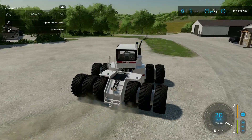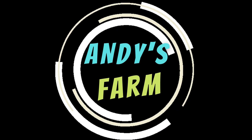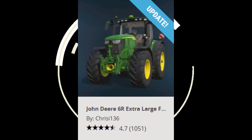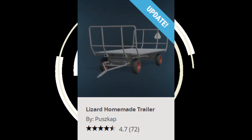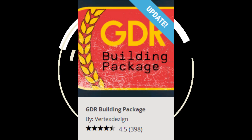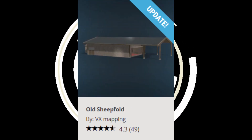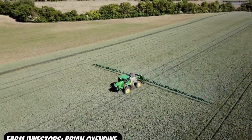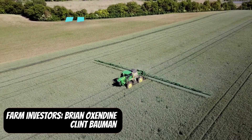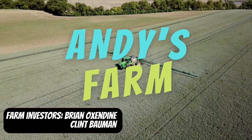A few updates as well: we've got the John Deere 6R Extra Large Frame by Chrissy136, the Lizard Homemade Trailer by Poscap, the GDR Building Package by Vertex Design, and the Old Sheet Fold by VX Mapping. So that's your mods done for today. Why not hit that join button and come join us on Andy's Farm, and if you haven't already, hit the subscribe button — it's much appreciated. I'll see you in the next one.